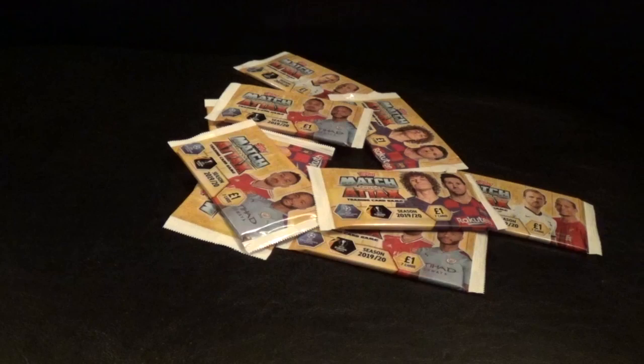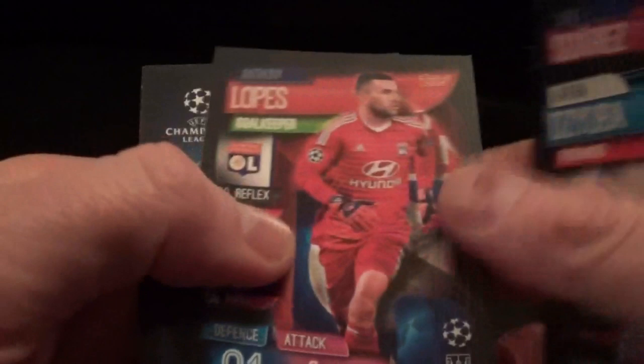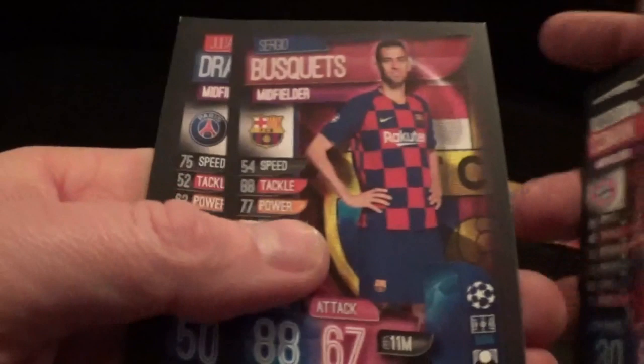Lots of cards here today to sort through afterwards while watching the second half of the football. Leno, Arsenal club badge, Hernandez, Suarez, De Zuba, Lopez, Sane - nothing really special in that pack. Bolly again, Bellerin, Coman, Busquets, Draxler, Brandt, and Centurion Busquets again.